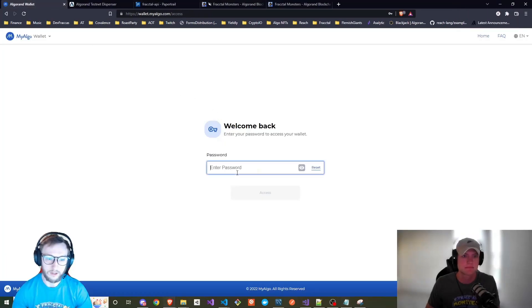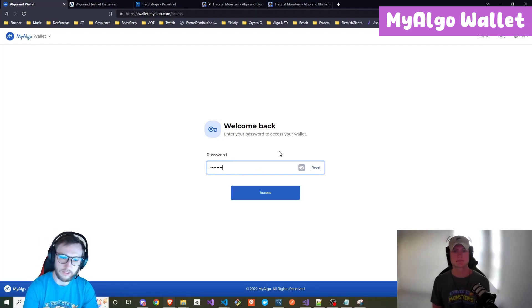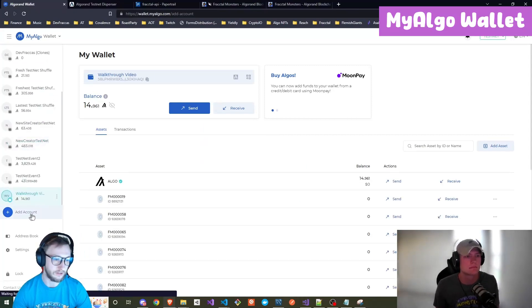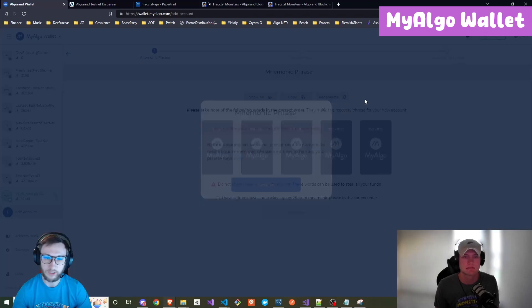First thing you want to do is go to MyAlgo — we'll put all the links in the description. The first time you do it, you're going to have to set up a password and an initial account. You want to add an account. We're on testnet, you can see at the top right. So let's add a new account.